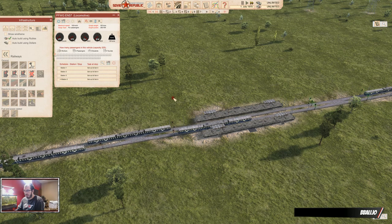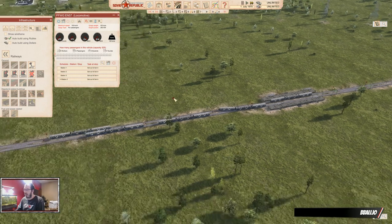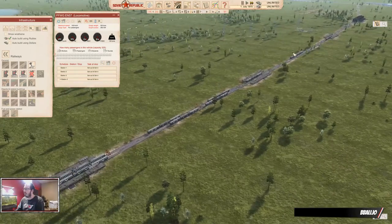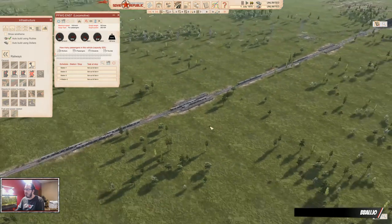Now, what's the problem with this? It is pretty simply that every train wants to go through the station. I have several trains running here — 9 trains on three stations and there's not that much room.